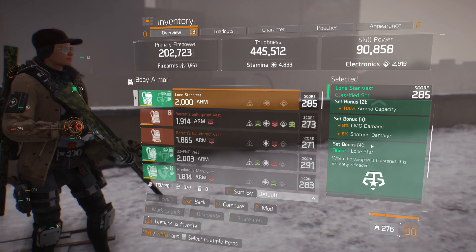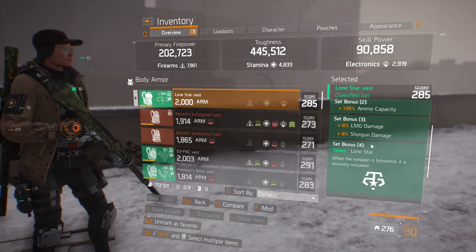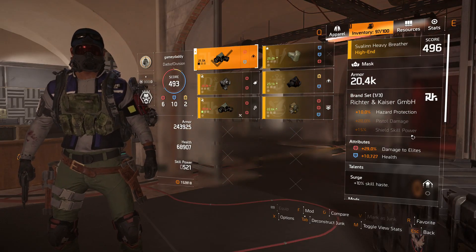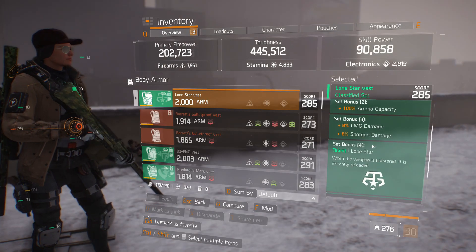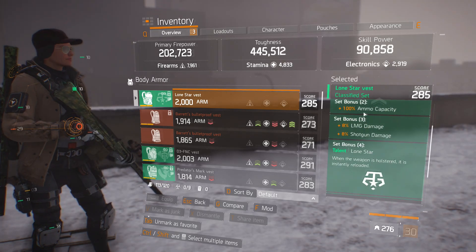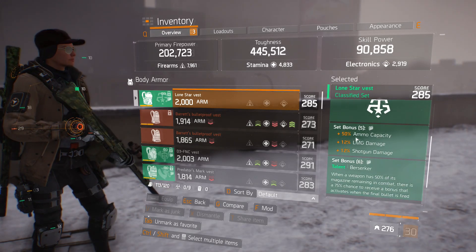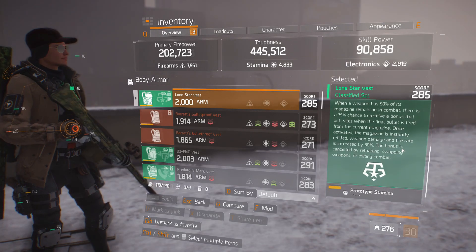I think this is a step in the right direction. I think Massive needs to not be shy with implementing some of the really good stuff that came from Division 1 into Division 2. Because if you look at the classified Lone Star, its six-piece bonus — all classifieds from two piece all the way to six piece — was actually very good. In fact, the two piece gave you 100% ammo capacity, you got LMG damage and shotgun damage. If you wanted to, you got more ammo capacity, more LMG damage, more shotgun damage.